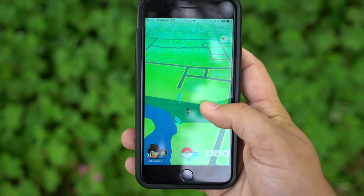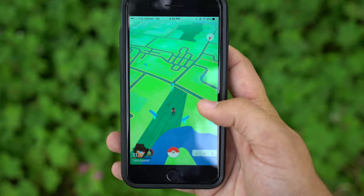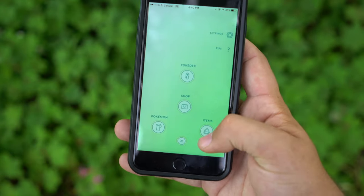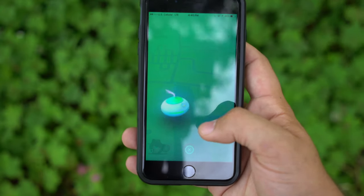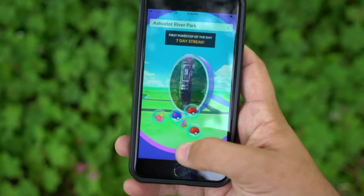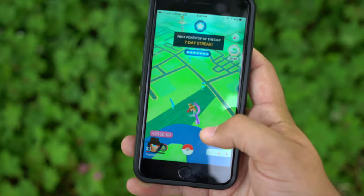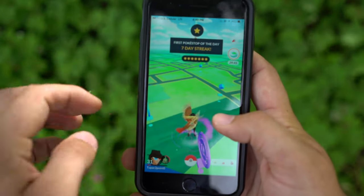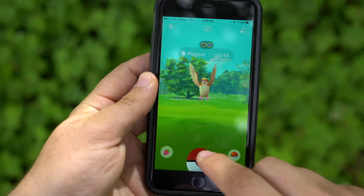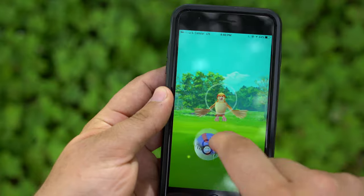So first things first — I haven't spun any Pokestops today and I haven't caught any Pokemon. No Pokemon are spawning right now, so I'll pop a lure or incense just to get some spawning. But you can see if I spin this Pokestop I'm going to get my seven day streak. It doesn't matter what day it is for you. Then I'll go in and catch this Pidgeot right here, and this will be my first catch for the day so I'll get a bonus.